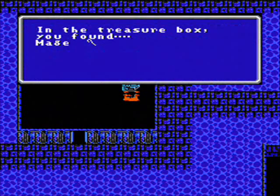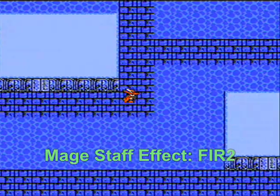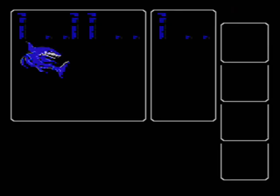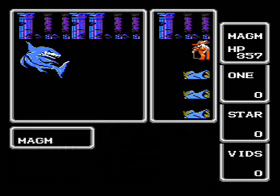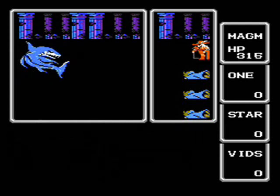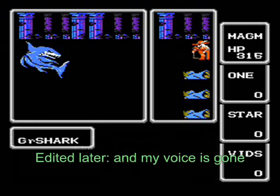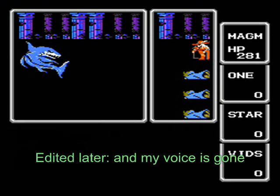Nothing guarding this one — a mage staff! I can't remember what that does right off the bat, but we shall use it as an item. I'm betting it has a Fire 2 effect. I'll have to rearrange my backpack later, as I can only use the members' inventory of weapons and armor.